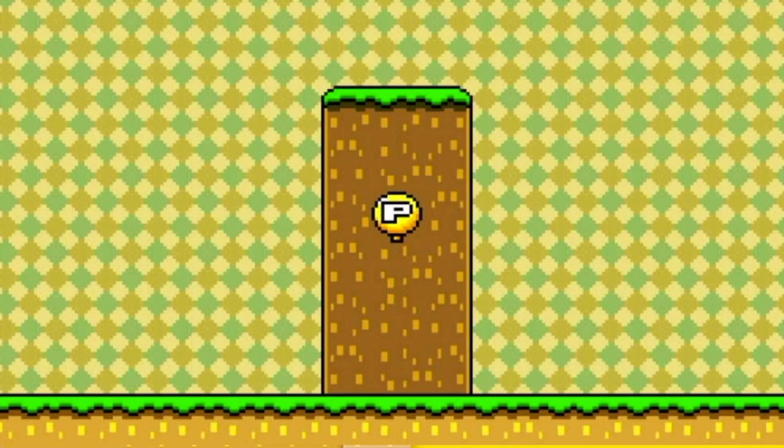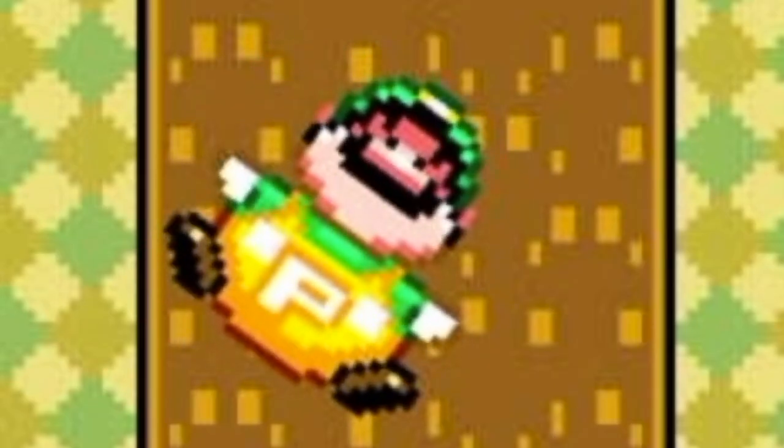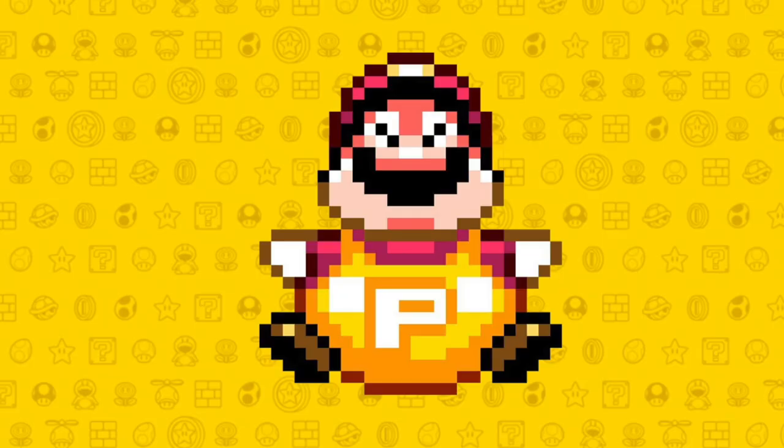The P-Balloon is obviously an item, but something special about it is that it can float in the air and doesn't fall like a mushroom. When Luigi collects it, he turns into a balloon with eyes. When Mario has collected this balloon, he gets a P on his yellow overalls.